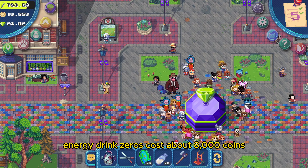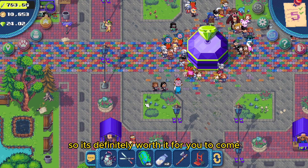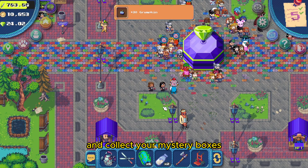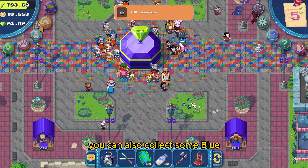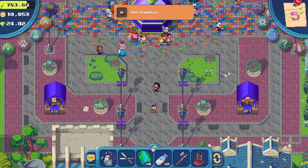Therefore, these energy drink zeros cost about 8,000 coins, so it makes it definitely worth it for you to come and collect your mystery boxes. You can also collect some blue ripe grumpkins from the same area.